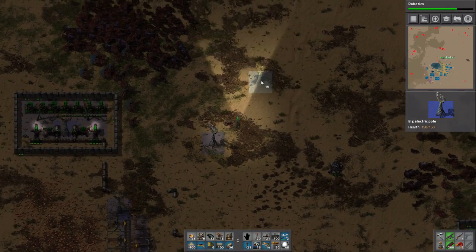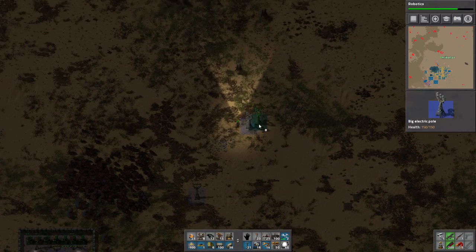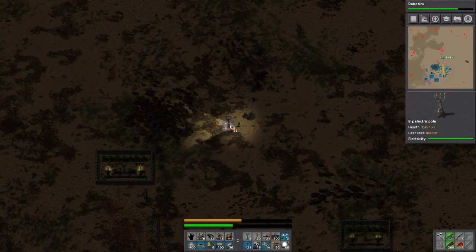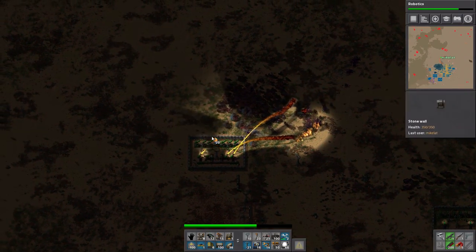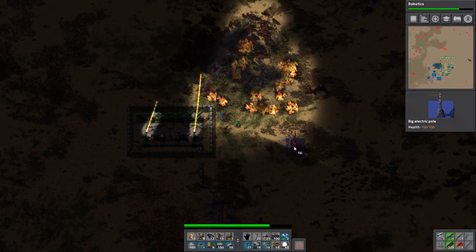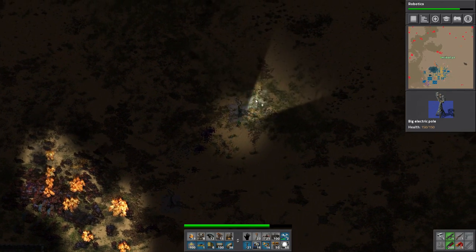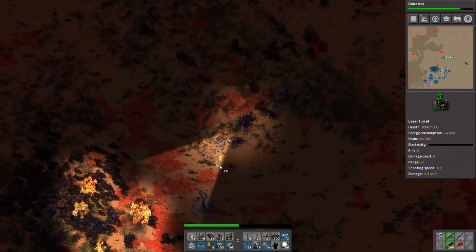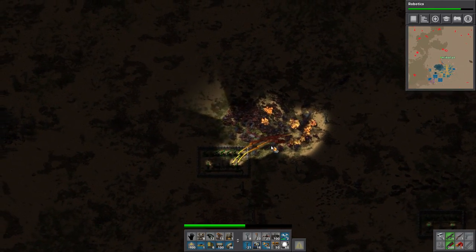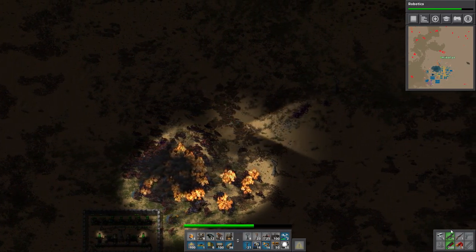It's to do things like this. Where are my laser turrets? That's a lot of stuff here. Why do they hate me so much? I'm polluting their air — definitely because of that. You'll see the end game solution for dealing with the biters here. We actually ran out of armor too, so that's also not good.